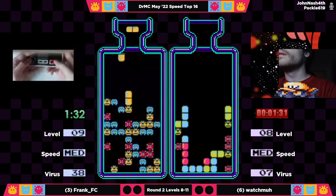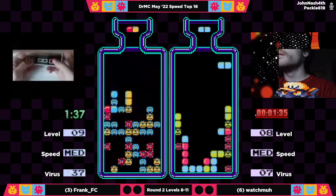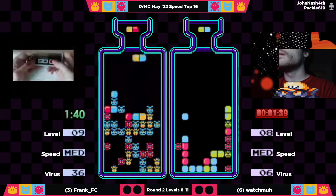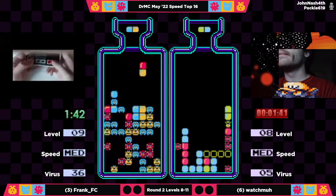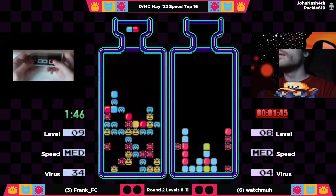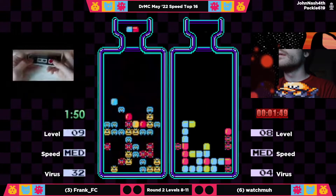Frank is already out of level eight, and Watchma is just waiting for some yellow to open up the two columns he has hanging on the board. The only real question is how he's going to attack that red in column one, and it looks like he's going to horizontal it.